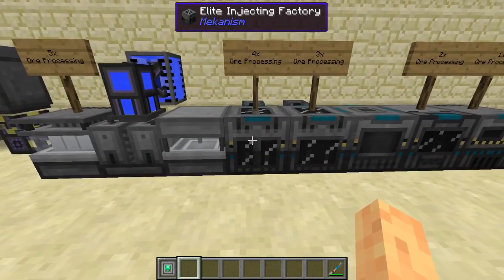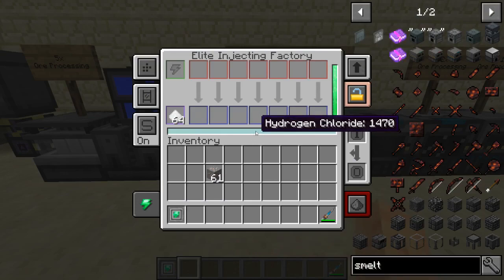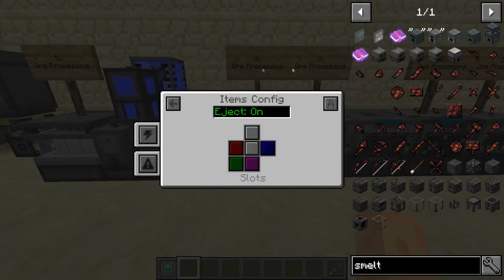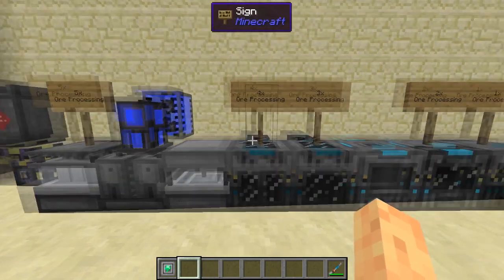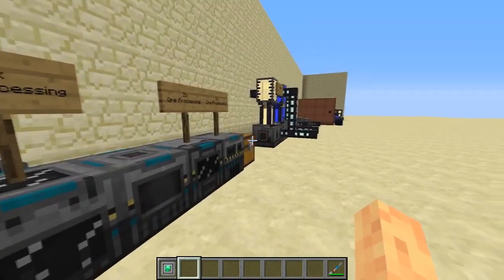For four times ore processing we have an injecting factory, which again uses a gas — hydrogen chloride this time — so we want that gas upgrade again. Hydrogen chloride comes from salt, which you can likely also find in the world. This will turn one iron ore into four iron shards. Those four iron shards flow into the purifying factory, and then it's the same: clumps, crushed to dirty dust, dirty dust to clean dust, clean dust to ingots.